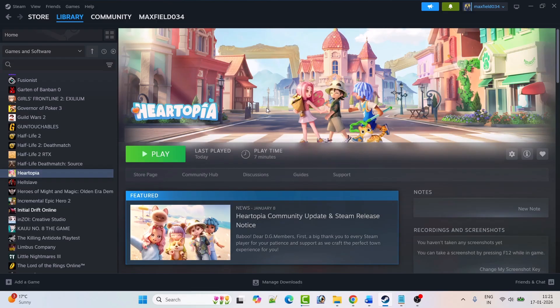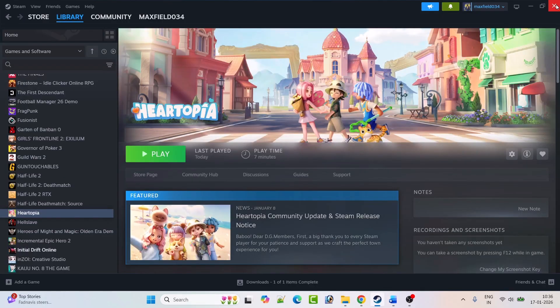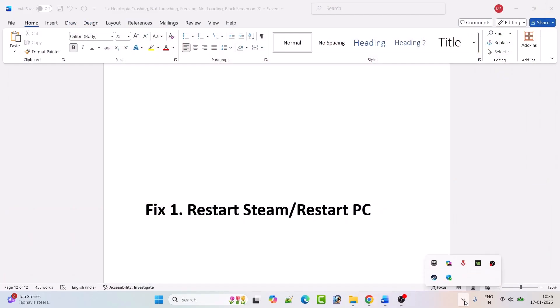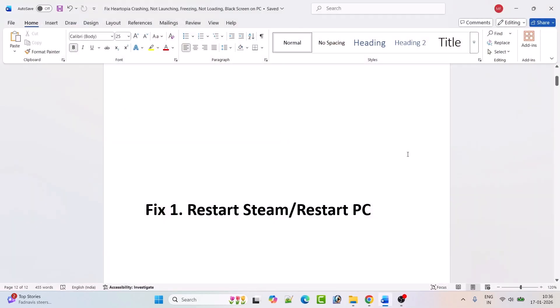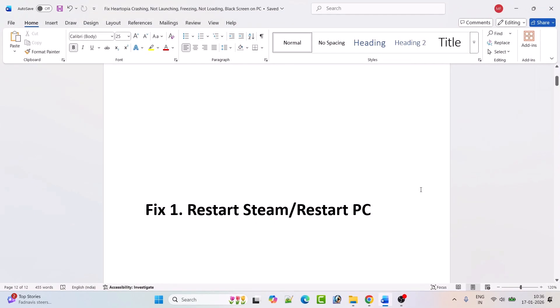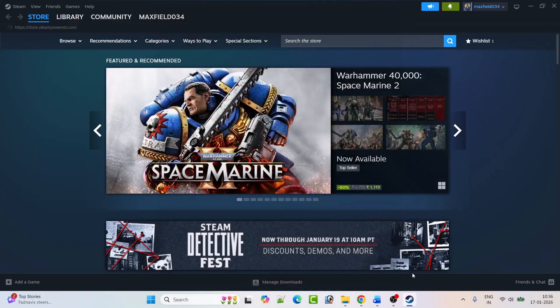The first fix is to simply restart Steam. Close Steam completely — right-click on the arrow icon in the system tray, right-click on Steam, and then click on 'Exit Steam.' Then just restart Steam, and once Steam restarts, go to your Library.